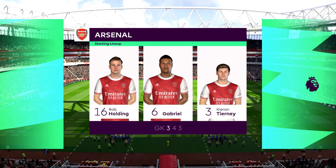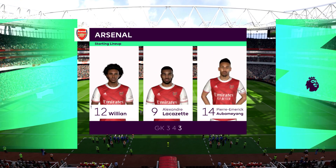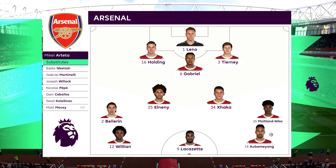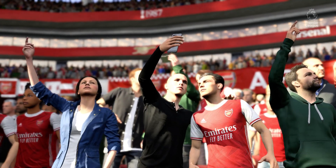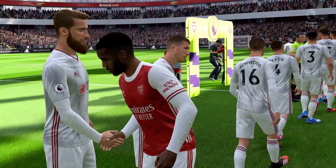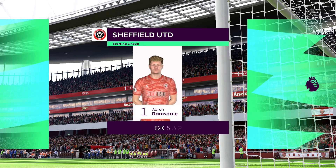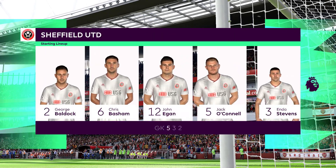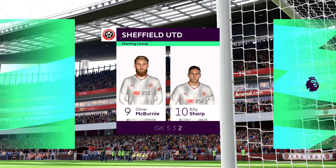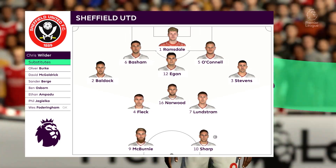This is the Arsenal starting eleven. Berlino gets the nod in goal. Granit Xhaka plays with Mohamed Elneny in central midfield and the main forward here is Alex Lacazette. Here's how the line-up looks for Sheffield United — looks as though they're going with the belt and braces approach, a 5-3-2 or 3-5-2. The midfield will be flooded when they've got the ball, and defensively those full-backs will be asked to support their three centre-backs, but it does enable them to play two strikers up front.